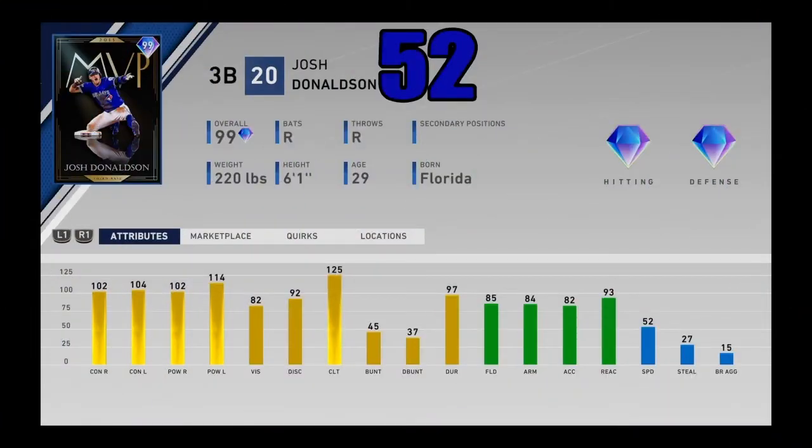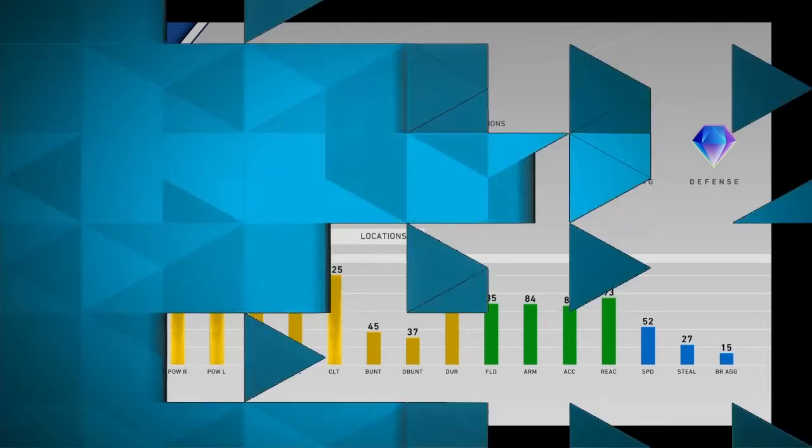Bob Feller coming in at number 53. Coming in at number 52, I got 99 overall MVP Josh Donaldson, another BR Flawless reward that is a bit forgotten about. This card is very good — 100 on every single hitting stat, 82 vision, pretty good fielding, pretty good arm strength, and 52 speed. There's not a whole lot to say about this card besides he's just good. He's a solid hitter, pretty good defender — an overall well-balanced card. That's why he's coming in at number 52.